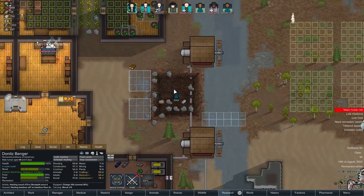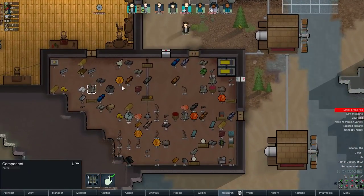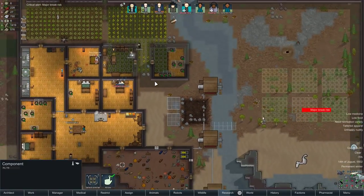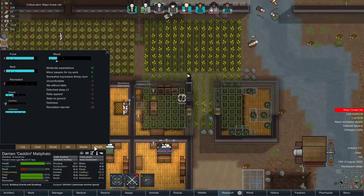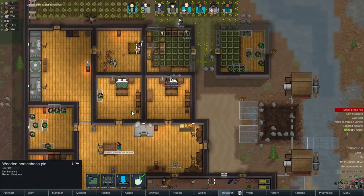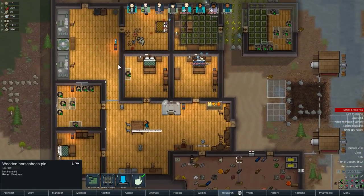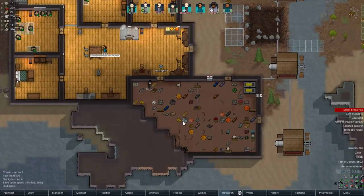How are we doing in terms of raw resources? Not too bad by the looks of it — we're getting a decent amount of steel. What I'm looking for is components from this, because that's the one thing we're really missing a huge amount of at this stage. Major break risk — Sedini, you're right. Recreation starved — probably because we don't have any recreation at all right now, because I didn't reinstall the horseshoe pin. We've got the martial arts target and we've got some statues as well.